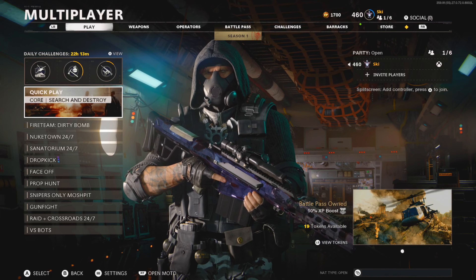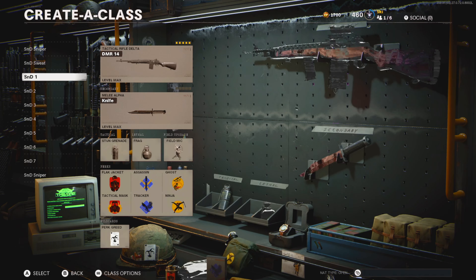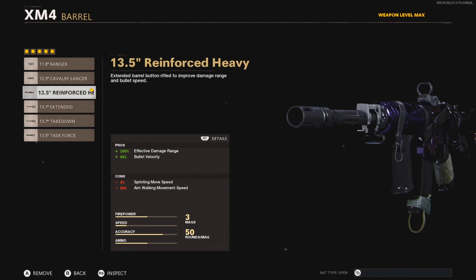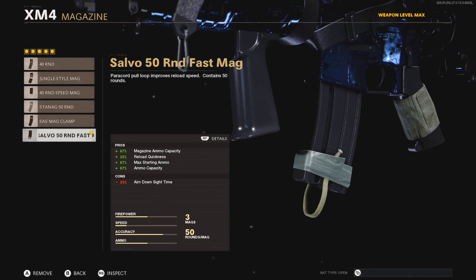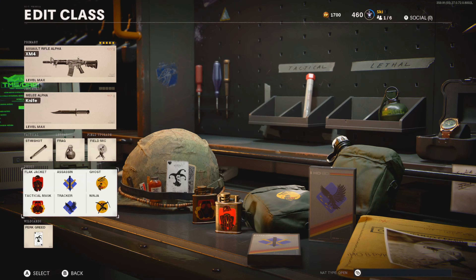Hopefully you guys enjoy the gameplay. I changed my mind about this gun — it's actually pretty good, I'm not going to lie. I'm actually really surprised at how good it was. I've never used it in Search, really, just multiplayer, so I guess I didn't get to really see how good it actually was. Anyway, getting into the setup: Microflex LED, Reinforced Heavy Barrel — I don't like the Task Force Barrel because yes it does add damage but you lose ammo and it adds a lot of recoil. Field Agent Foregrip, 50-round Fast Mag, and Airborne Elastic Wrap. Knife, Stim Shot, Frag, Field Mic. Perks are always the same: Flak Jacket, Tac Mask, Assassin, Shack, Ghost, Ninja — and then Perk Greed to run all that.